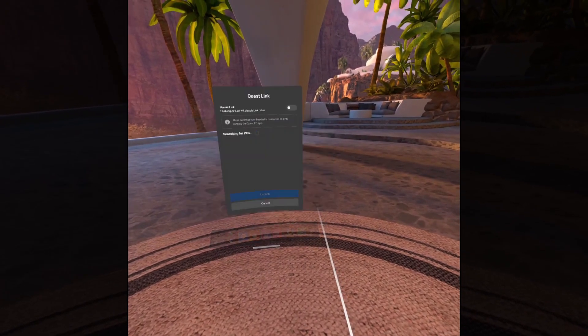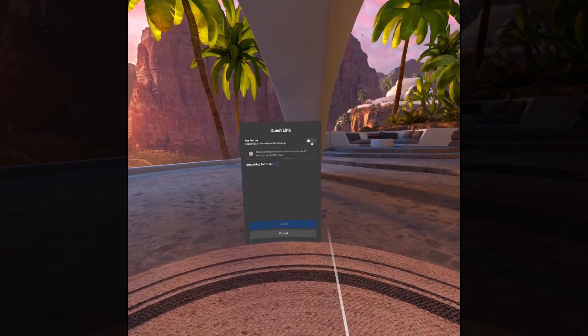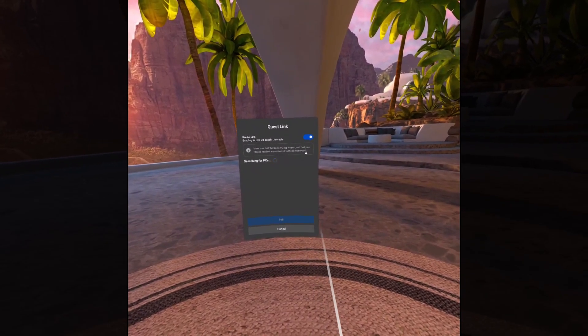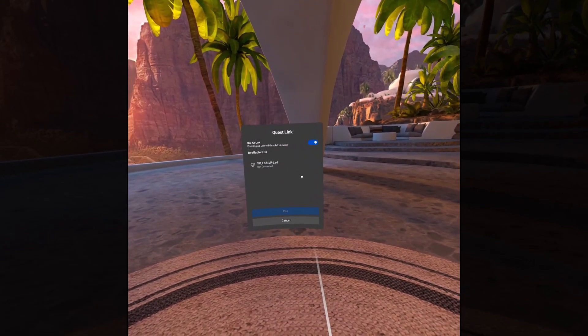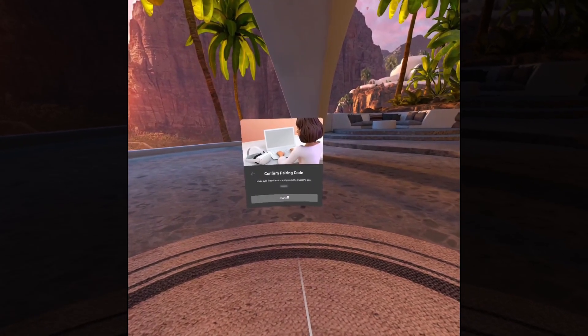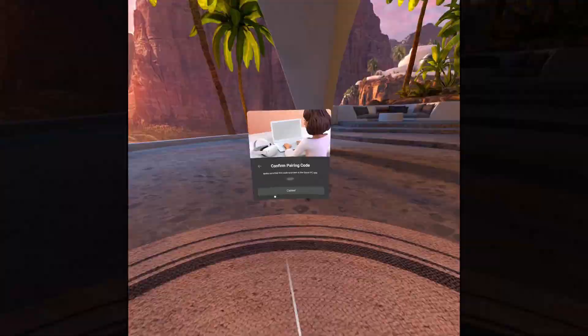Select Quest Link, then select 'Use Air Link.' Assuming your PC and Quest are on the same network and you meet or exceed the specs for Link, your PC will show up. Select it — you may be asked to enter a code to confirm the pairing — and when that's done you will launch into your PC via Oculus Home.